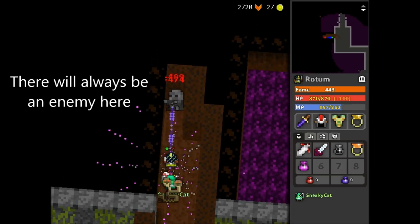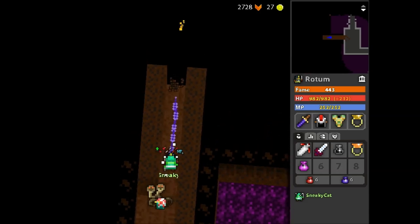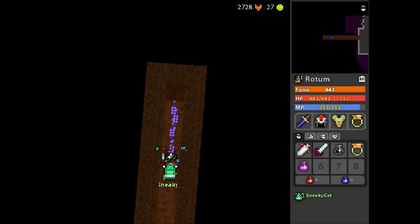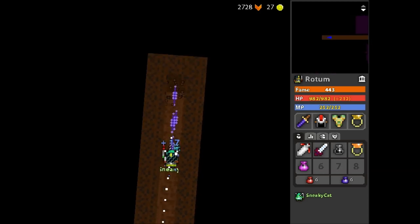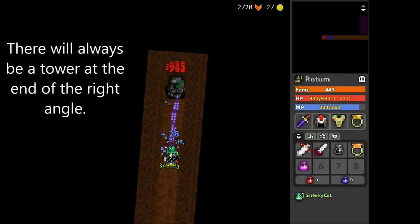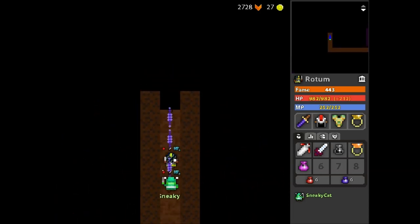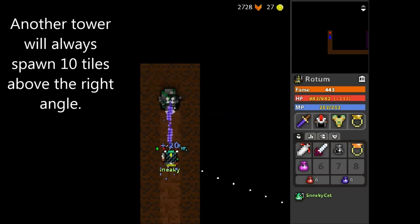There will always be a stone priest standing here, and there will also be another stone priest coming up right here. There will always be a tower here at the end of the right angle, and there will be another one 10 tiles up above the right angle.